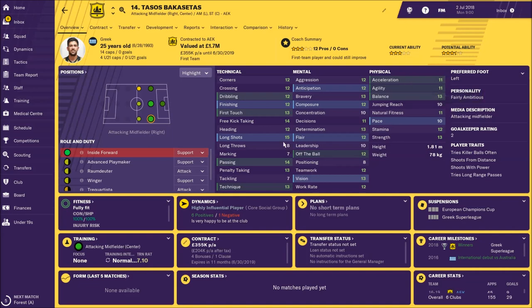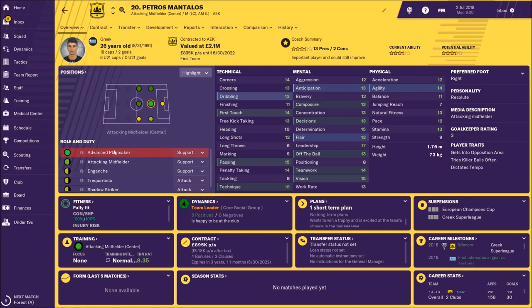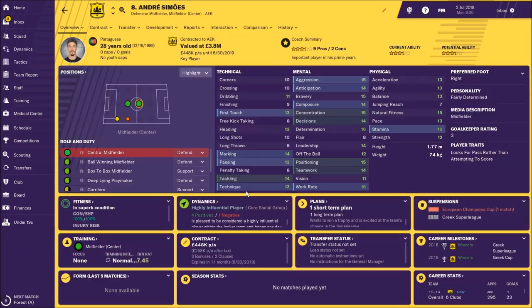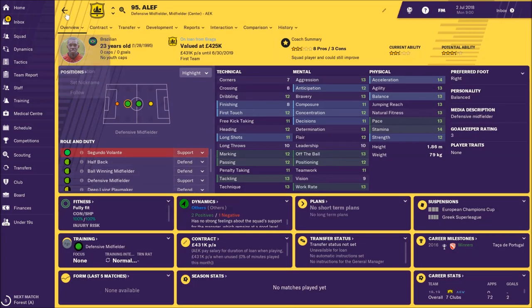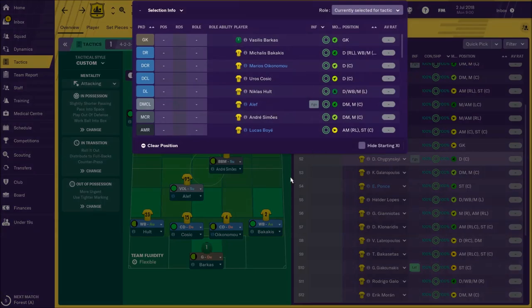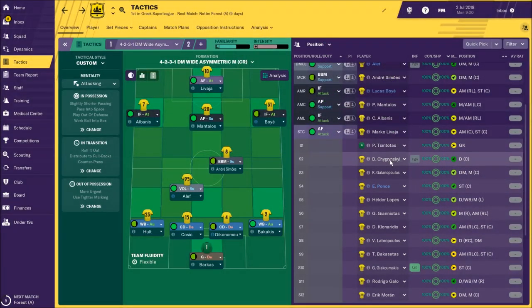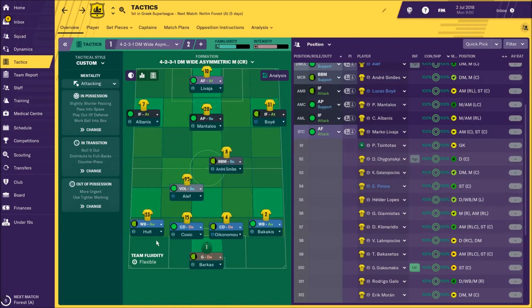Bakasetas has pace of only 10 and acceleration of 11 but fantastic technical attributes. Behind the forwards, Mantalos as a key advanced playmaker or attacking midfielder. Andres Simas as a box-to-box midfielder, behind him Alev as a Brazilian Segundo Volante. The CB pairing is Uros Joshi and Oikonomou, who is on loan from Bologna. Cigrinski is not bad as a ball-playing defender but as I said he's really slow — you should think about selling him. The wing backs are Hult on the left and Bakakis on the right, with Barkas in goal.